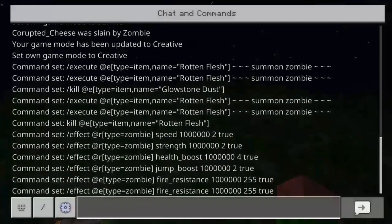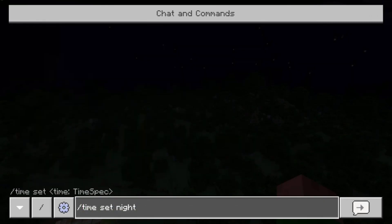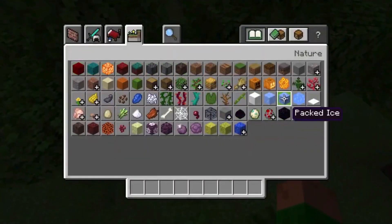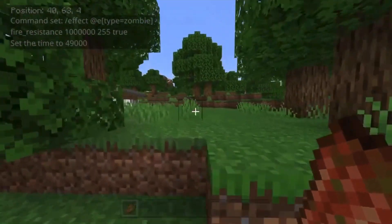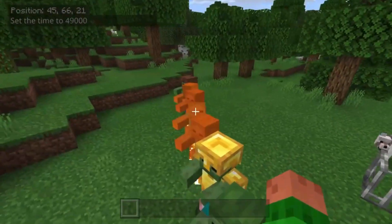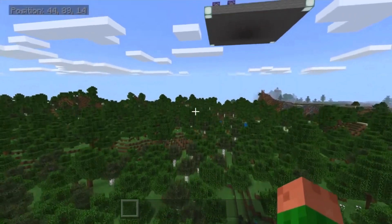Here, I'll show you guys — if I set the time to day and then put down rotten flesh, you guys will see that the zombies will burn for one second, but then they'll stop. So, as you can see, they're burning, and now they've stopped. That just makes it a bit harder and a bit more fun.